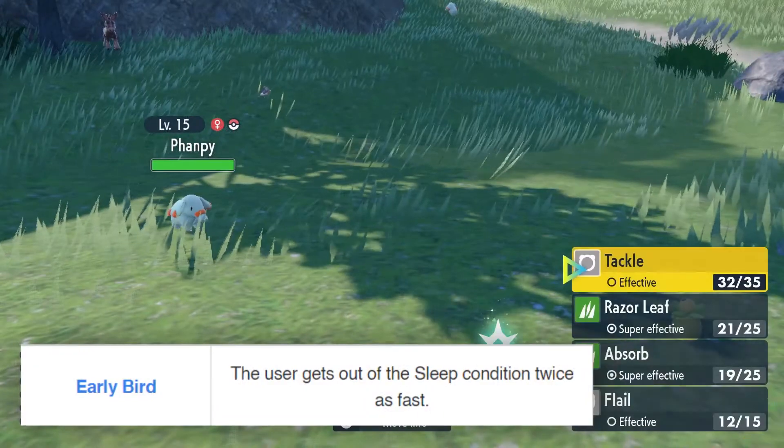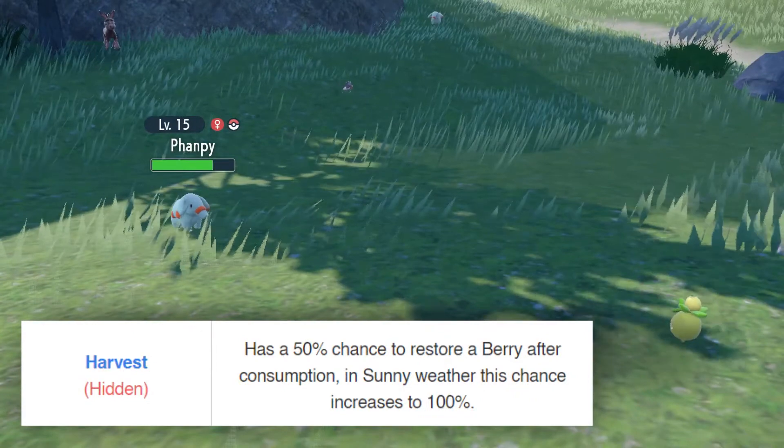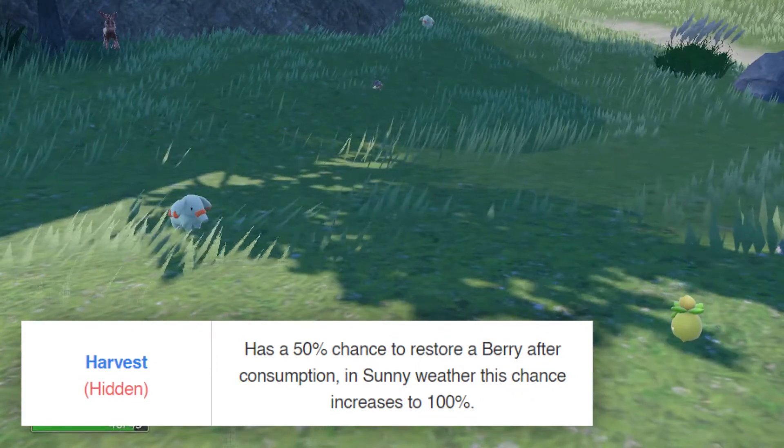Smolliv has some unique and useful abilities: Early Bird, which gets you out of the sleep condition twice as fast, and Harvest, which has a 50–100% chance of restoring a berry after consumption.